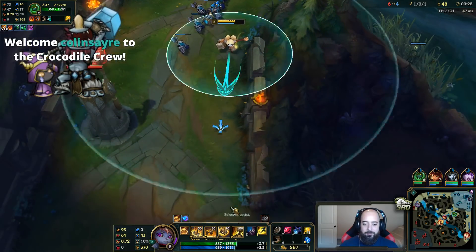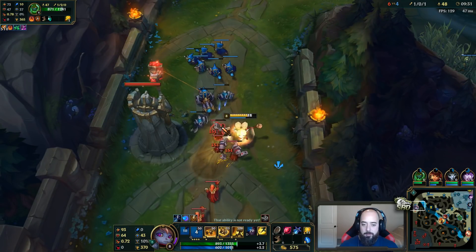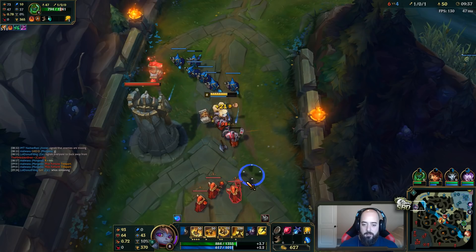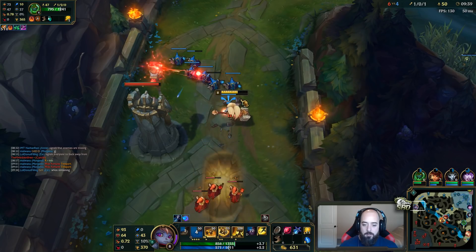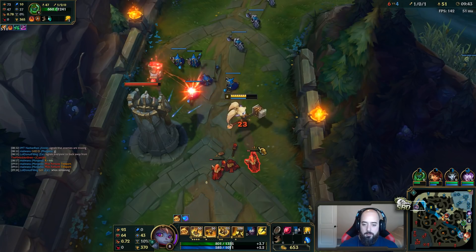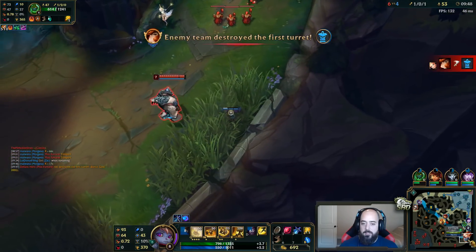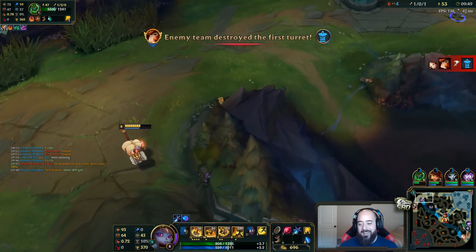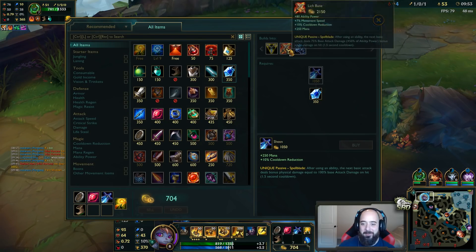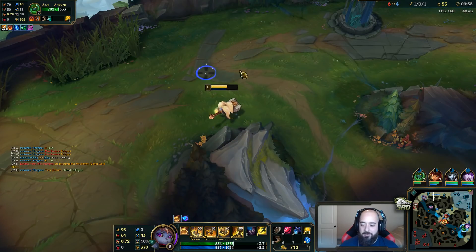Camille in mid trying to make something happen — get Scuttle Crab I think. I don't know if it's gonna be worth it Camille, you're gonna miss a lot of minions. Let's bail. If I had that TP, I would've been TPing into a Volibear and dying — that's what would've happened. It would not have been fun. Probably gonna stick around a little bit longer though.